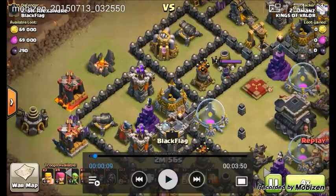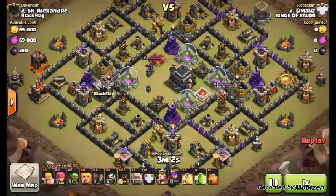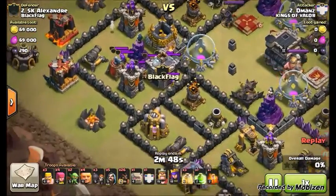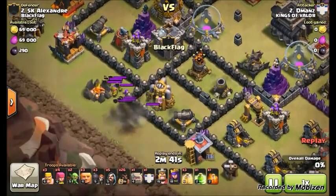Even a base like this — it still has a sort of four-quadrant look, with a lot of defenses concentrated in four corners. That's what you're looking for when you want to perform this attack. You don't have to worry about double giant bombs because you're not sending all your hogs from one or two spots — you're sending them all in all around the map. If your hogs happen to walk over double giant bombs, it's most likely only going to hit two, three, or four of them. This guy had his clan castle right on the outside so it was easy to lure with just one hog.